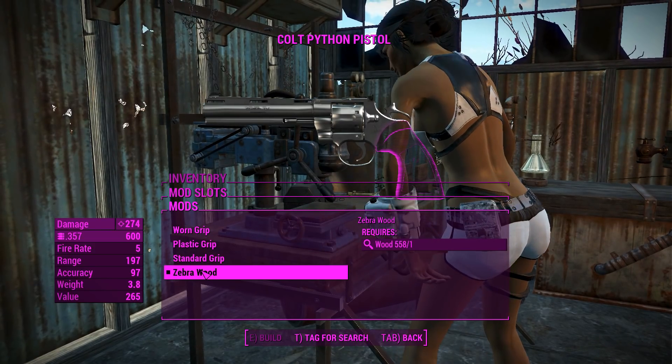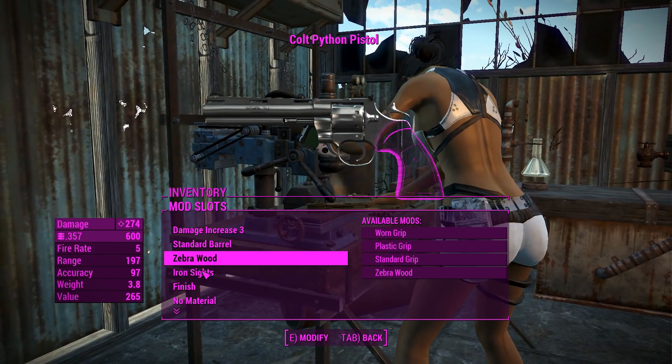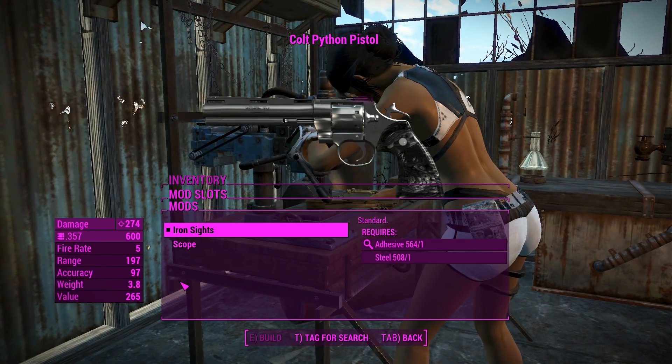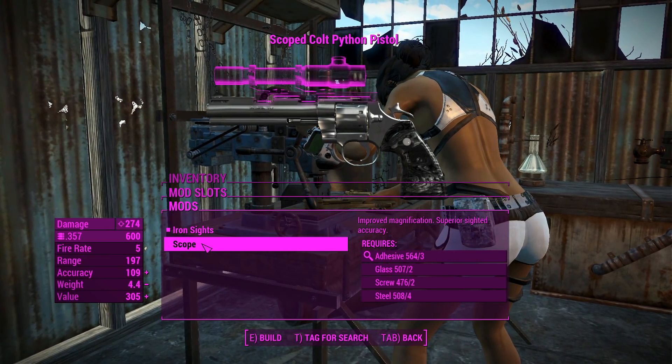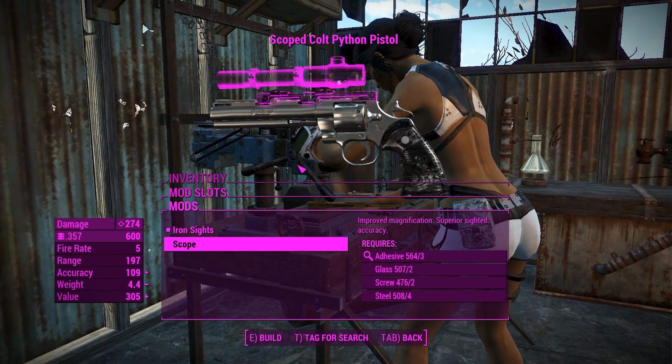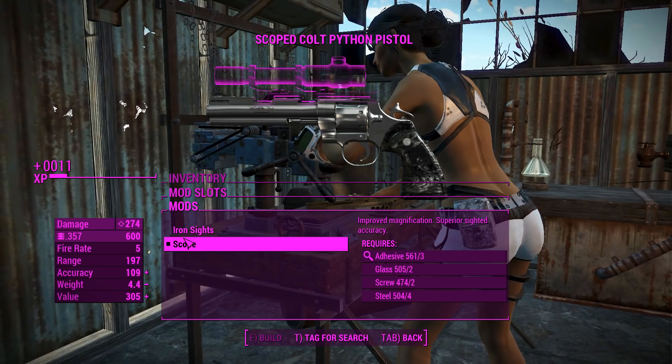Now for the grips, all of these are cosmetic — they do nothing — so the zebra wood there actually looks kind of cool, so we'll leave that on. You can't really do much with the sights except put a scope on it if you feel like it, and that'll give you a little bit more accuracy at range too, so why not — we'll build this one a little bit for range.